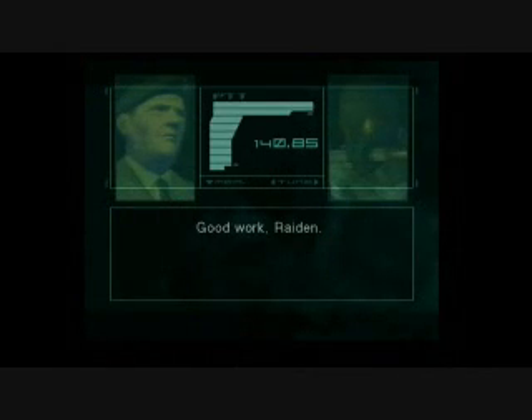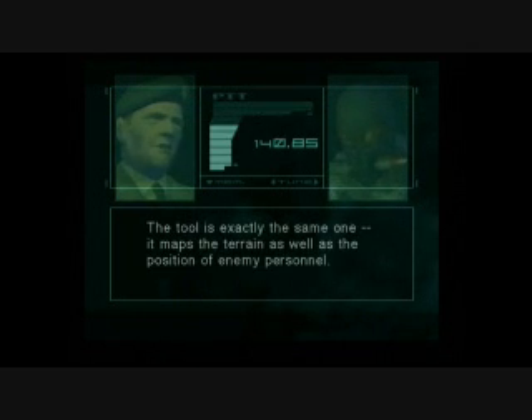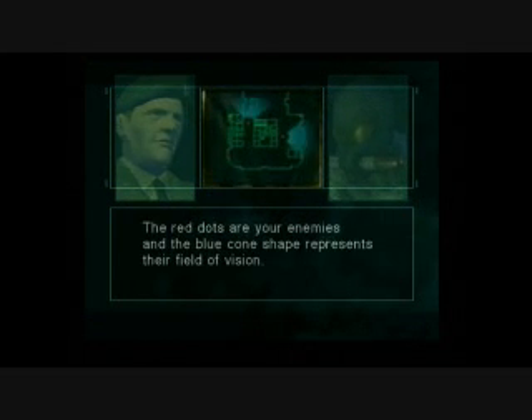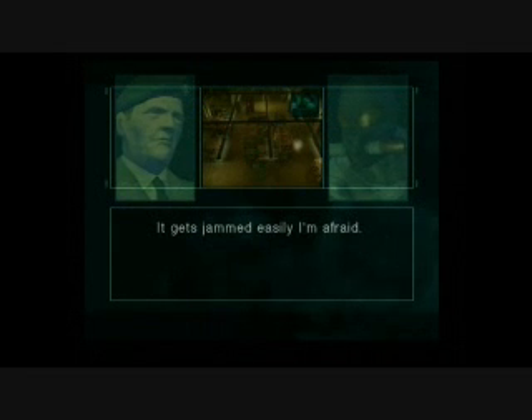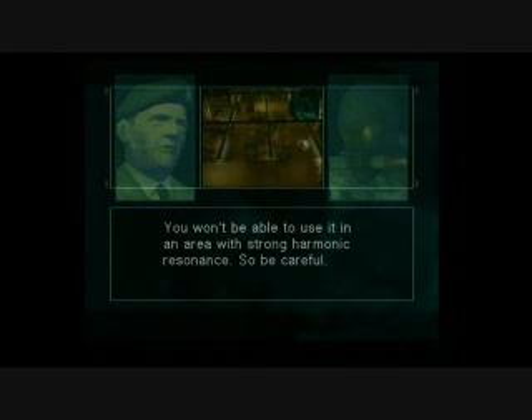Good work, Raiden. The radar should be functioning now. Remember your VR training sessions — the tool is exactly the same one. It maps the terrain as well as the position of enemy personnel. The bright dot in the middle is you, Raiden. The red dots are your enemies, and the blue cone shape represents their field of vision. Your radar isn't affected by the weather, but if you're discovered by an enemy, you won't be able to use it. It gets jammed easily, I'm afraid. It's all made from currently existing technology. You won't be able to use it in an area with strong harmonic resonance, so be careful.